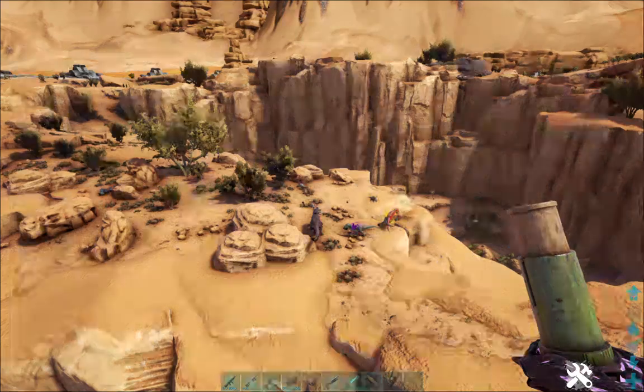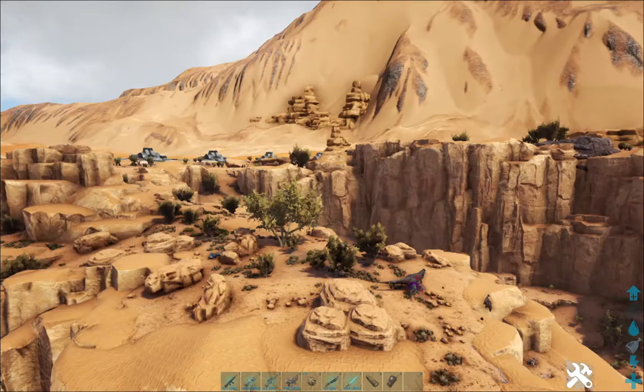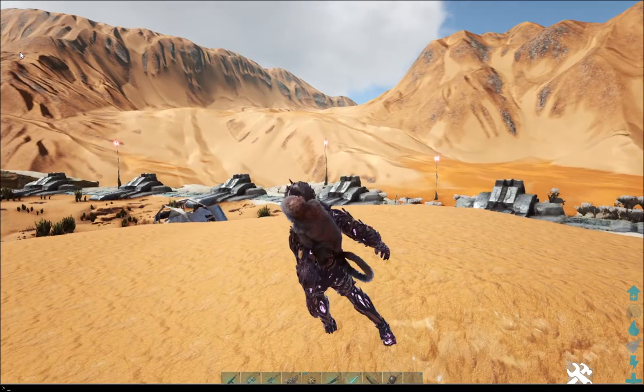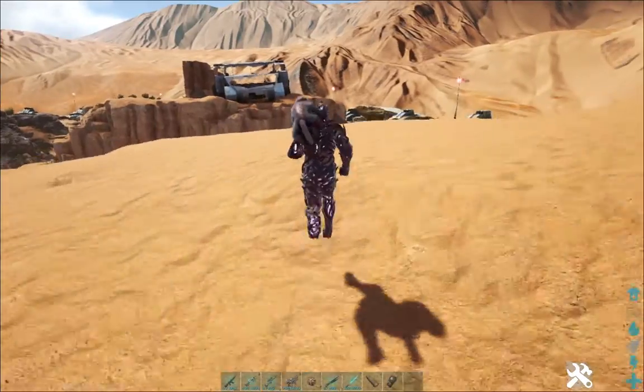And this is where you find Euteranus — you don't really find them in the snow biome, you'll usually find them over here. Then you type in 'walk' and you're walking again.